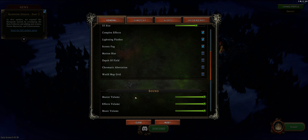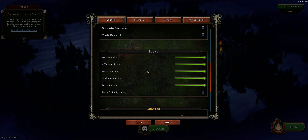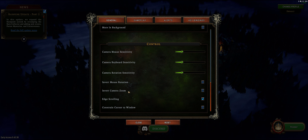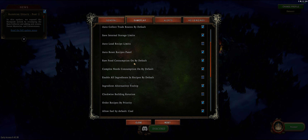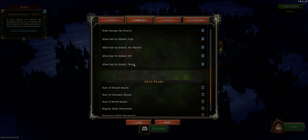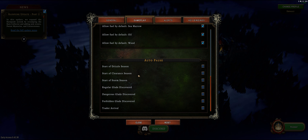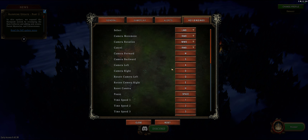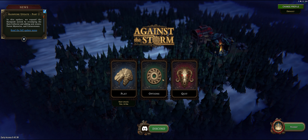Good job there. World map grid, master volume - you've got all the separate sound sliders for all the settings on the sound, which is good. You've got master volume, effects volume, music volume, ambient volume, intro volume, and mute in background if you alt-tab often. You've got some control options that you can do. I have the WASD keys as my directional keys. You've got some gameplay things that you can look at. It's pretty much going to be tailored to your experience. I pretty much left everything on default. You've got some alerts and then you've got some key bindings.